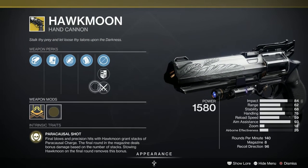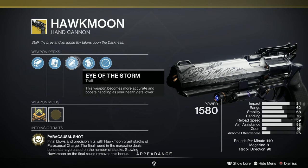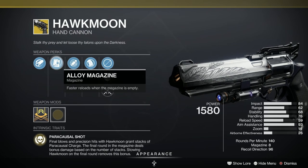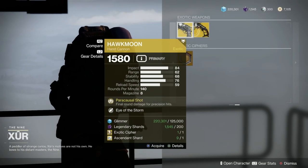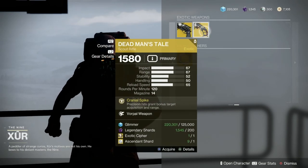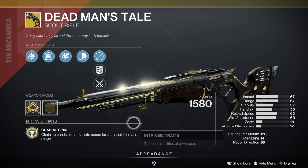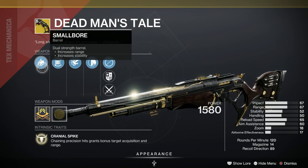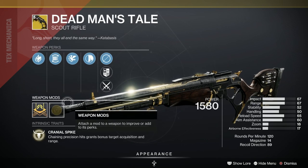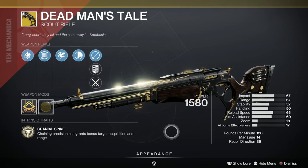The Hawkmoon this week has been given a C in popularity. We've got Smooth Grip, Eye of the Storm, Alloy Magazine, and Hammer Force Rifling. And the Dead Man's Tale is a better roll in regard to popularity — you can see why. We've got Hand-Laid Stock, Vorpal Weapon, Unflared Magwell, and Smallbore as well. That's given a B — very nice.